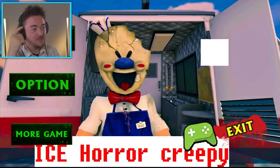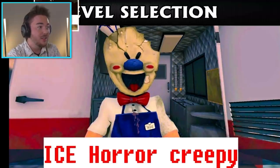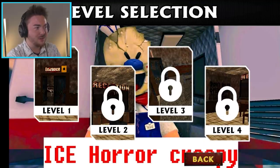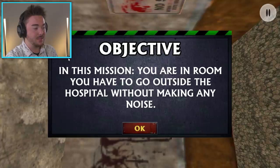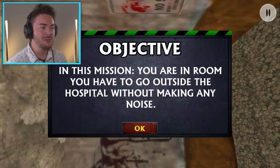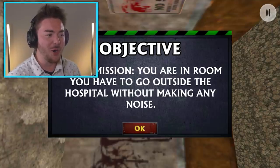We have a really weird menu, and that's literally Rod. This is not a granny mod. This is creeping me out. But we're starting it up — everything is going to be amazing. Our first objective: in this mission, you're in a room and you have to go outside the hospital without making any noise.